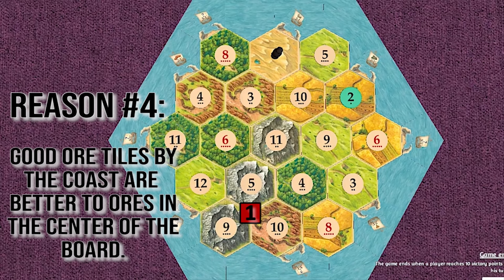A common trap for heavy ore players is to take the center ore and then take a center wheat sheep. If someone took the 5-6-11 and the 9-10-11, they are going to be trapped in the center of the board without much expansion space, even if they have a strong ore wheat sheep setup. This is a quick way to lose the game by running out of expansion spots as an ore wheat sheep player. Not only do you run out of expansion spots, you also lose out on the port. So you want to be by the coast so you can safely expand.